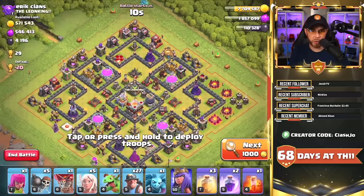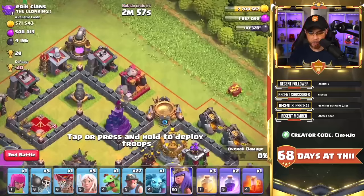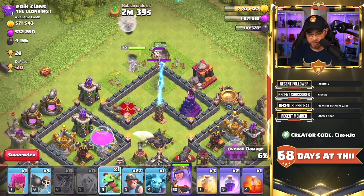We do have to worry about an Air Sweeper facing up towards the top side of the base, but we need to move our Queen into this area to clear the Clan Castle troops. If I want to make her go right, I'm going to place her on this side of the base. If I want her to go towards the left, I'm going to place her right here. We're going to drop our Balloon to look for Seeking Air Mines and then drop our Healers. We have to worry about where this Queen is going to go — that's what this Baby Dragon is for.